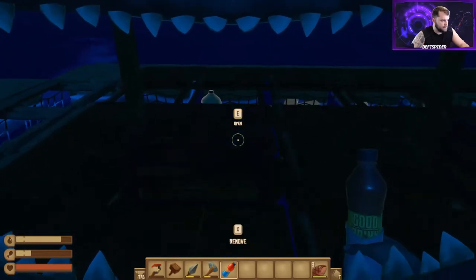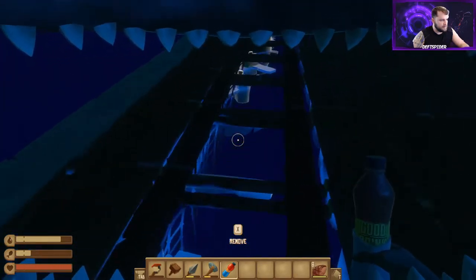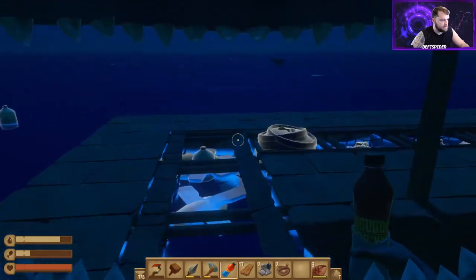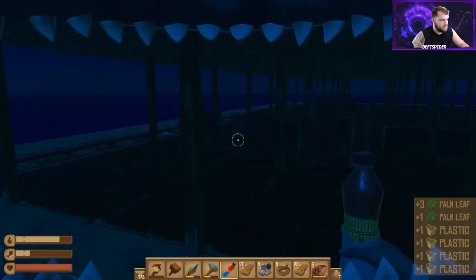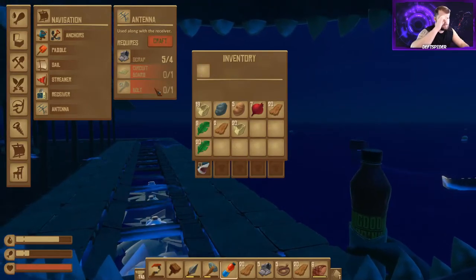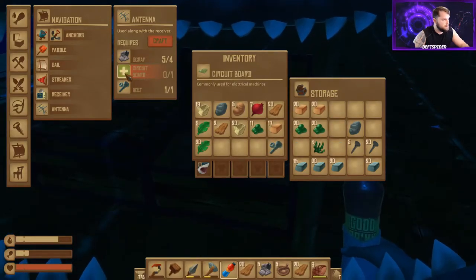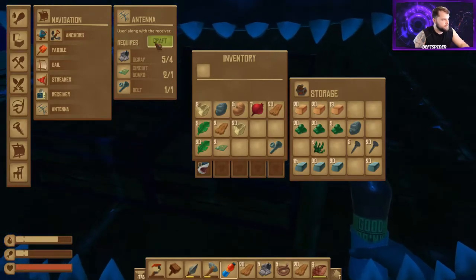I'm turning this into my storage area — eventually I'll hang signs to label everything. Let's grab all the barrels first just to see if we can get some scrap. Not looking good so far — probably going to need to stop at the island and grab some. Out of that we got five scrap, which isn't going to be enough. We're going to need four more, and we'll need another circuit board.